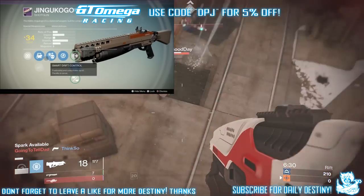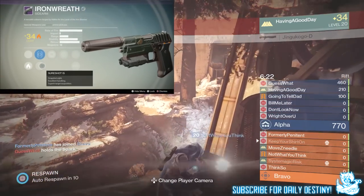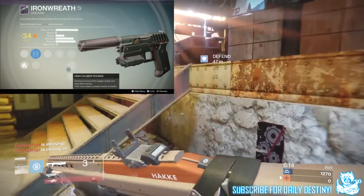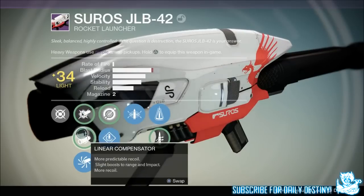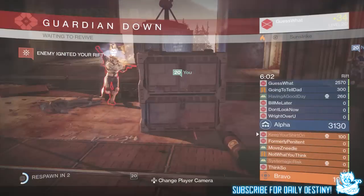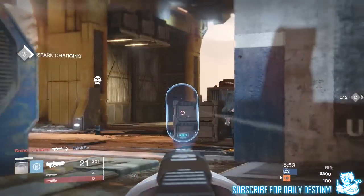The game mode he was playing is called Rift, the map is Frontier — the City Perimeter on Earth. Rift is a new game mode in Destiny, a lot like One Bomb Assault or Uplink from Call of Duty: Advanced Warfare. Basically both teams fight over a spark which spawns at the center of the map. Once a team has the spark, it's their job to deliver it to the enemy spawn and bomb their base.